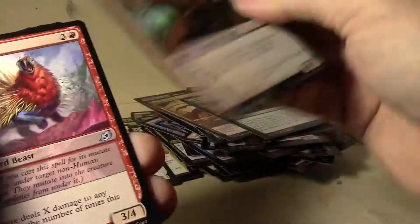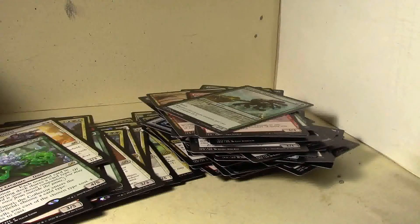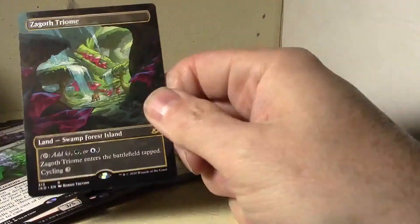Where are the mythics? And Umori the Collector — I got that one already too. And another Triome card here, another foil common. So that's two of these Triomes in full art — whatever you want to call it.